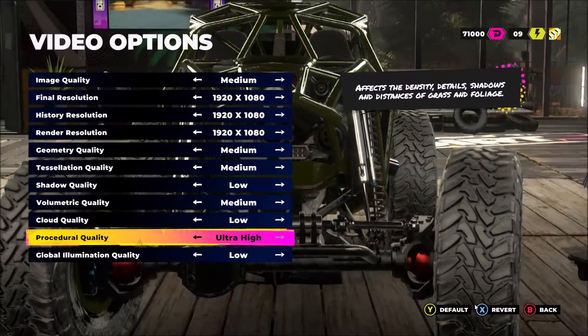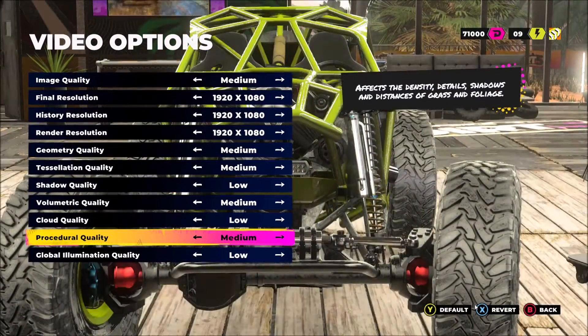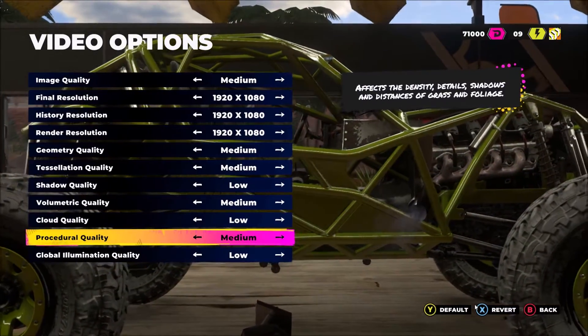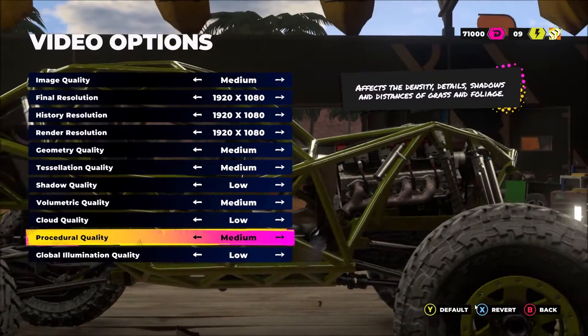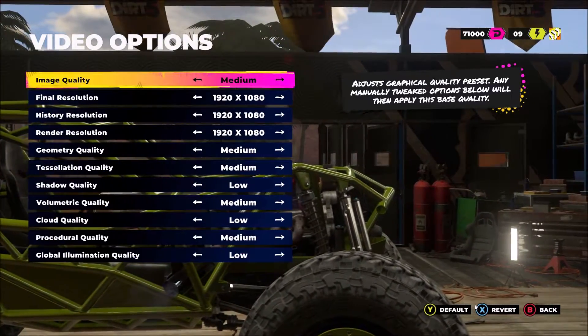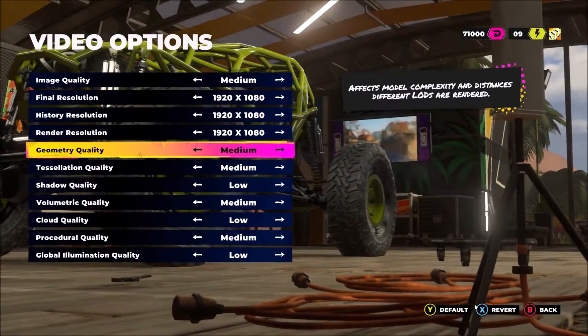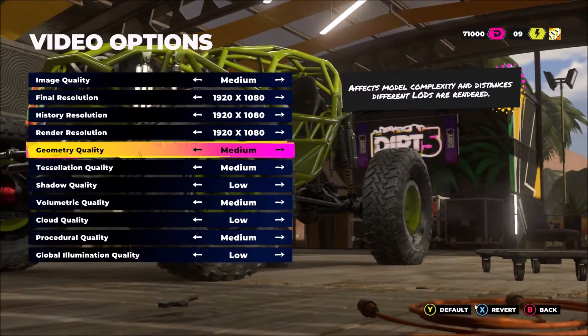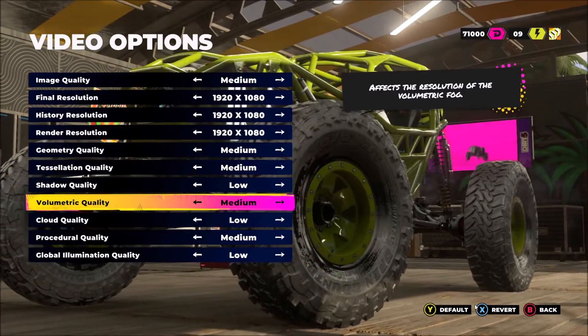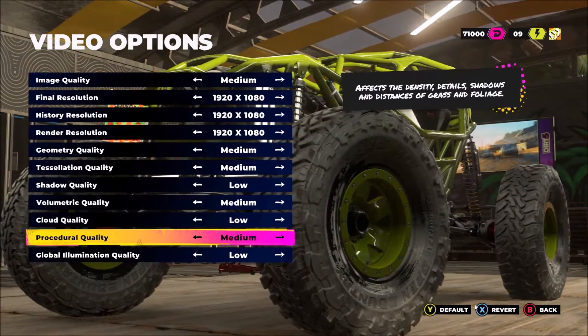For procedural quality, going from ultra to high gives you a 2% FPS boost, and from high to medium gives another 2%, so it's about 4% when you're playing at medium. With those parameters you should be fine — again it depends on what kind of computer you're using. If you're using an integrated GPU, you will probably need to lower your volumetric quality to low and procedural quality to low as well.